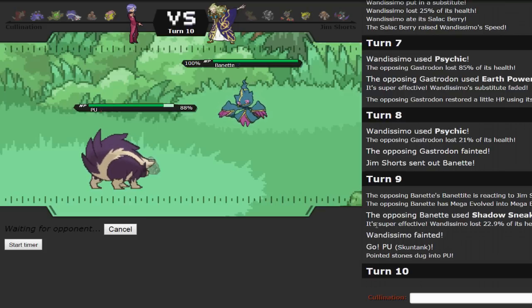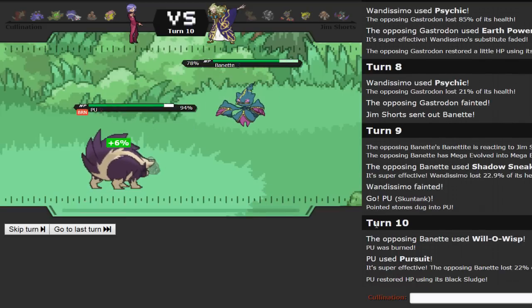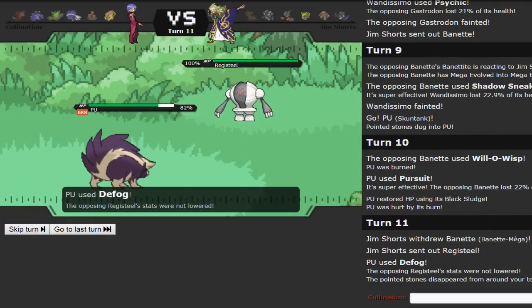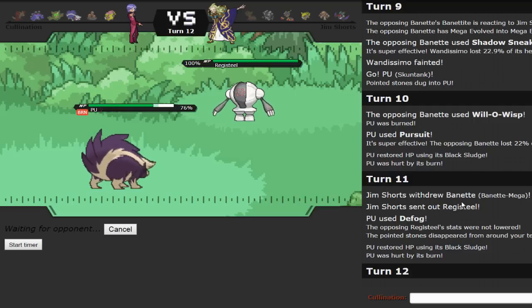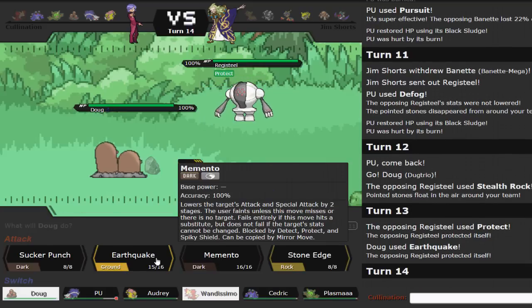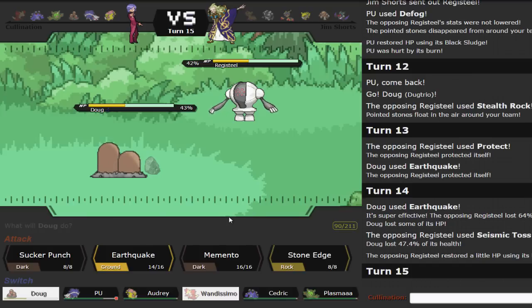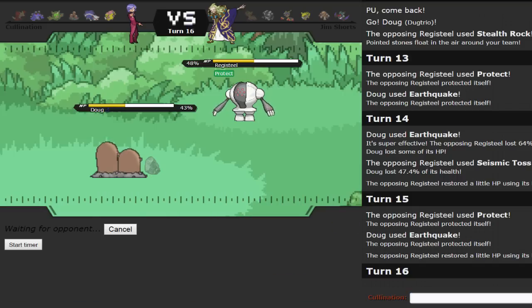I go straight into Skuntank — Bayonette probably will switch rather than take a Dark-type move. He stays in and goes for Will-O-Wisp, I guess wanting to force me to use Heal Bell. I just Defog the Rocks away. He sets up Stealth Rocks again — I don't know why, because he just allowed me a safe switch into Dugtrio to trap him. Dugtrio does his job and eliminates Registeel. I'm not sure why he went for Protect the first turn to scout — it was obvious I was going for Earthquake. He Protects again but that's not going to save him since Earthquake did 64% last time.